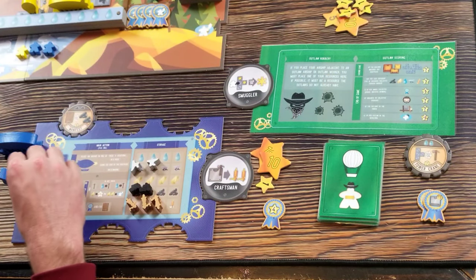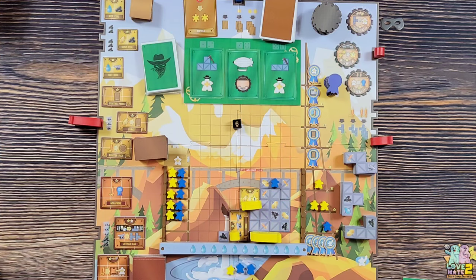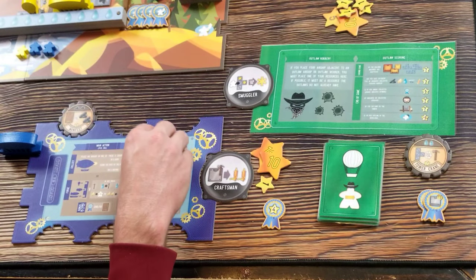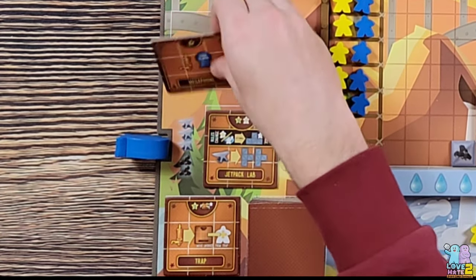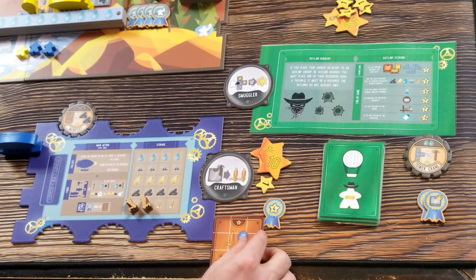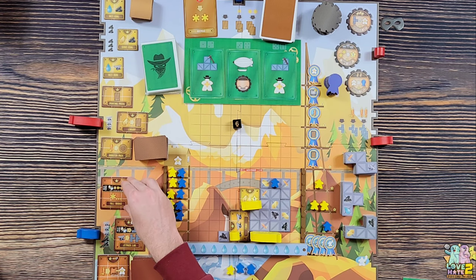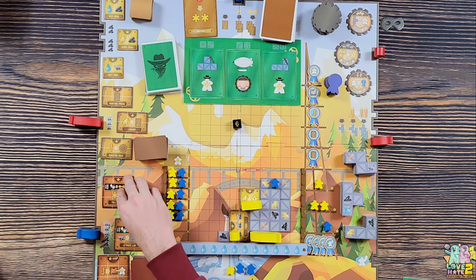I need stuff to build so I send my blimp over here, spending two iron, two coal, and a whistle. I want the megaphone - it gives 16 points when built. A new tile comes out: toll bridge, which is interesting as it stockpiles resources once it comes into play.